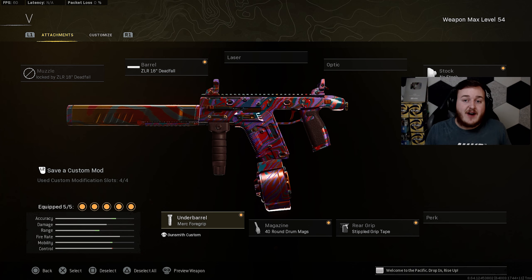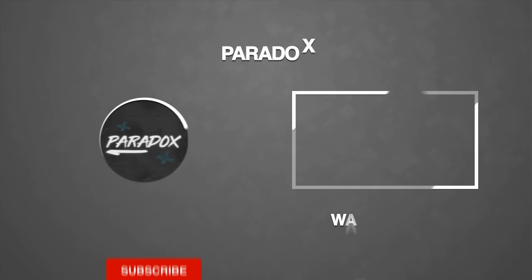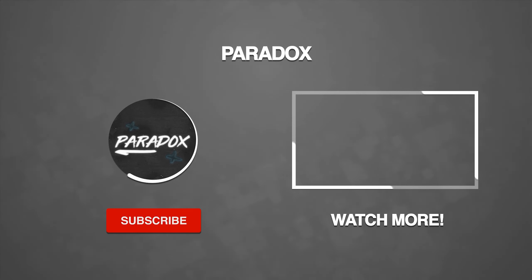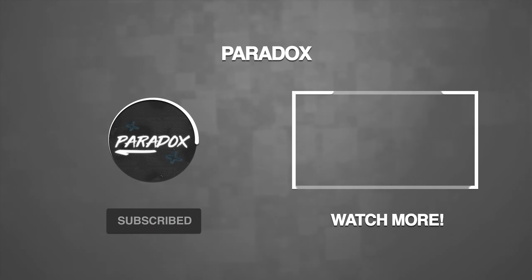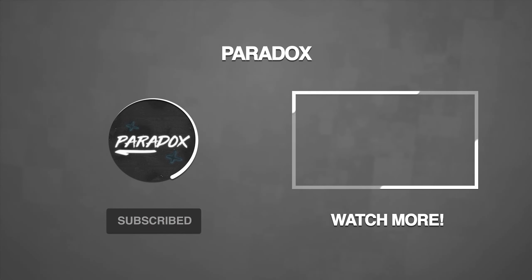For the final attachment, we're adding the Merc Foregrip to the underbarrel for recoil control and hip fire accuracy — you can either aim down sights or hip fire, which comes in clutch. Those are my top five builds you need to be running in Warzone after the final update. If you enjoyed any of these builds, let me know. Thanks for watching, stay safe, and I'll see you in the next one.